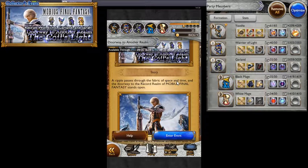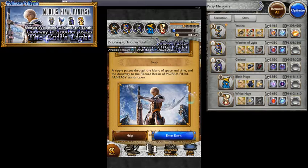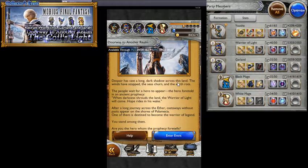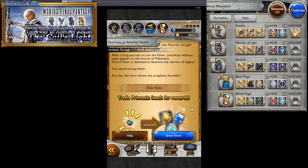A story ripple passes through the fabric of space and time and the doorway to the record realm of Mobius Final Fantasy stands open. Despair has cast a lone dark shadow across the land. The winds have stopped, the seas churn and the earth rots. The people wait for a hero to appear — the hero foretold in the ancient prophecy. When darkness shores land, the warrior of light will come. Hope rides in his wake. After a long journey across the ether, castaways without paths appear on the shores of Palamecia. One of them is destined to become the warrior of legend. You stand among them. Are you the hero the prophecy foretells?